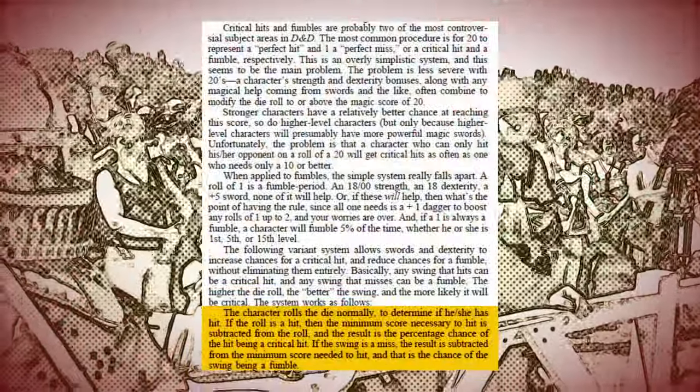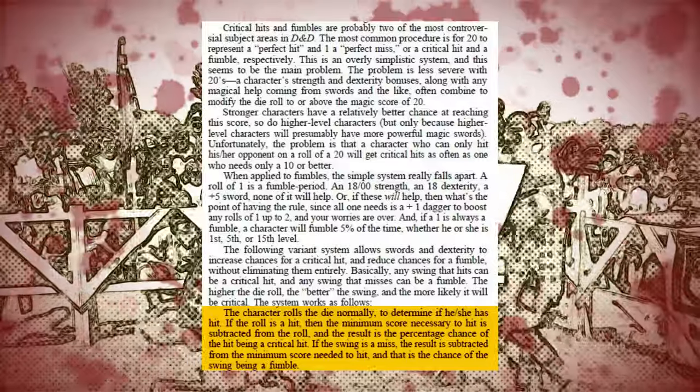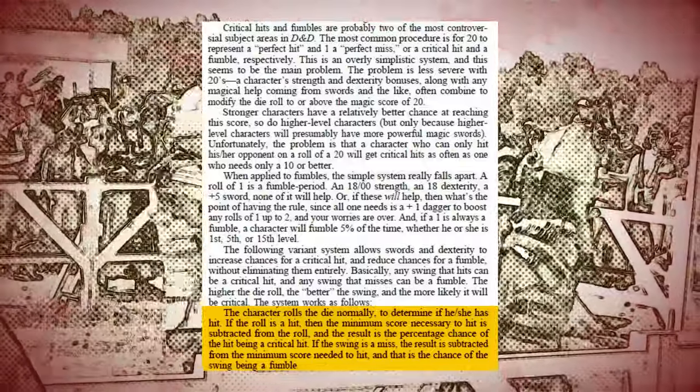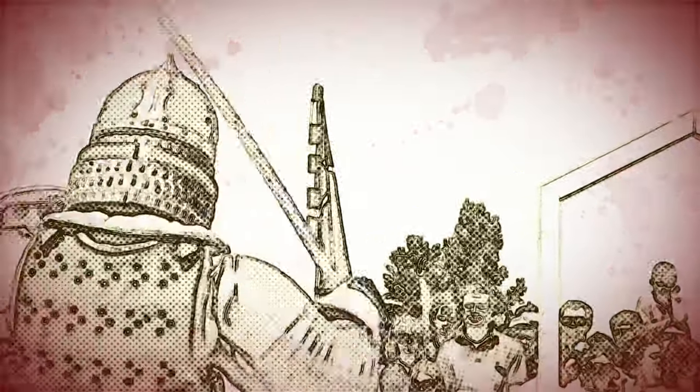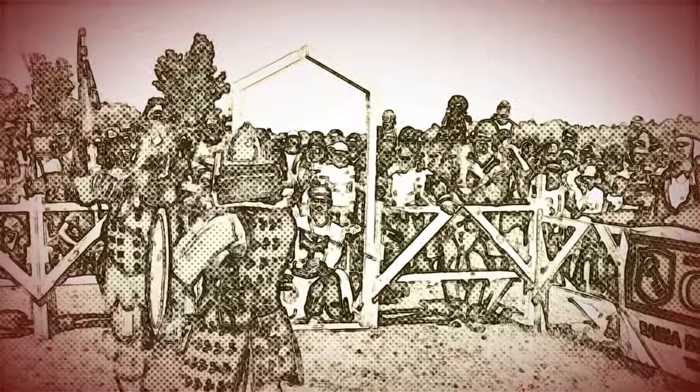In the Dragon article, Carl puts forward a better proposition which uses the margin of success — the difference between the net attack result and the target required — as a percentage to determine whether a critical has been scored or a fumble. If the attack missed, the difference is used as a percentage to determine whether a fumble was suffered. Regardless of how you determine the effects — double damage, detailed tables similar to RuneQuest and Rolemaster — this percentile system is far better as it takes into account the skill of the combatant.